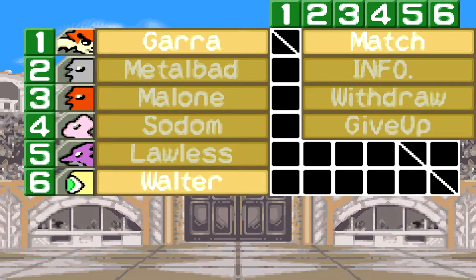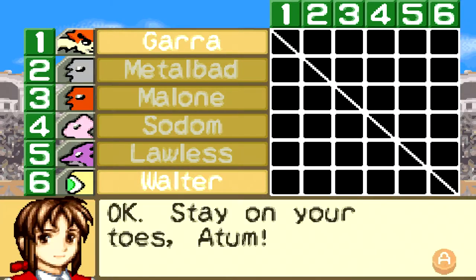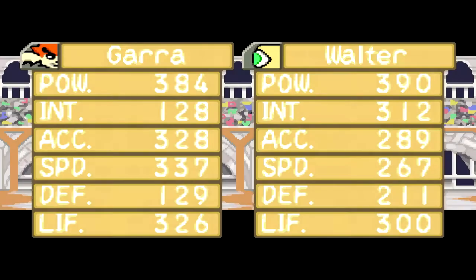Alright, we got Walter, Lawless, Sodom, Malone, Post Malone, and Metal Bad. I'm going to give orders. Walter White — let's see. 390 power — Jesus, your power is higher than mine, that's impressive. His intelligence is stupidly high for no good reason. His accuracy is lower than mine, his speed is slower than mine, defense is higher than mine — but my life is higher though. It's going to be an interesting fight.